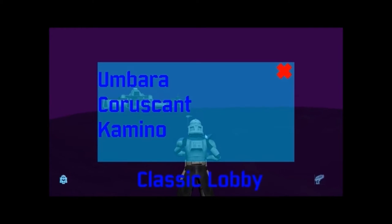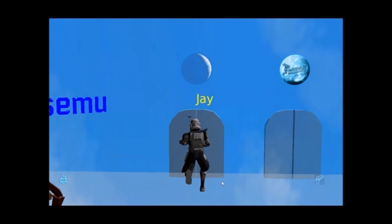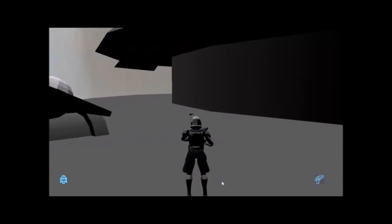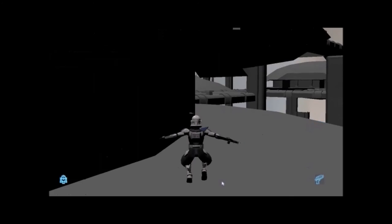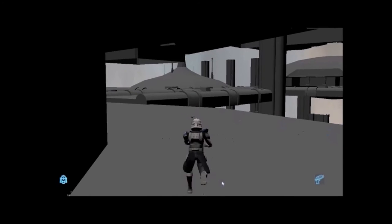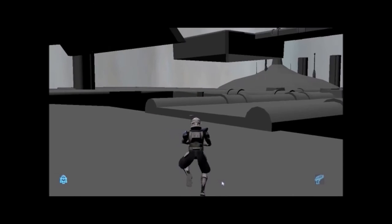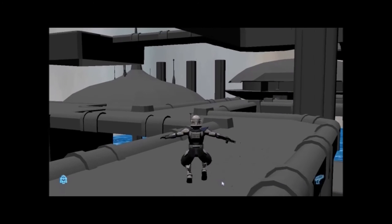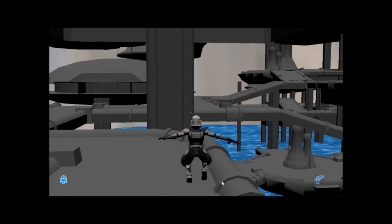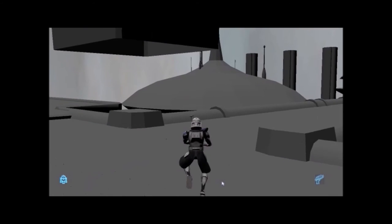You've pretty much seen Umbara — there's a base in there and a whole sandbox to explore. I'll press T to travel. So far the only two mini-game modes they've added are combat training and the starfighter mode. Now we'll head to Kamino. It doesn't look exactly like Kamino but it's their interpretation of it — it's not perfect.